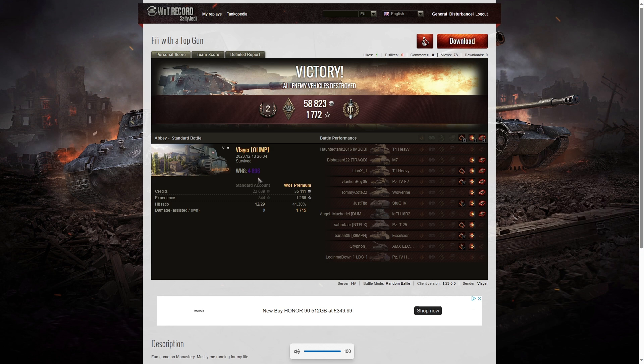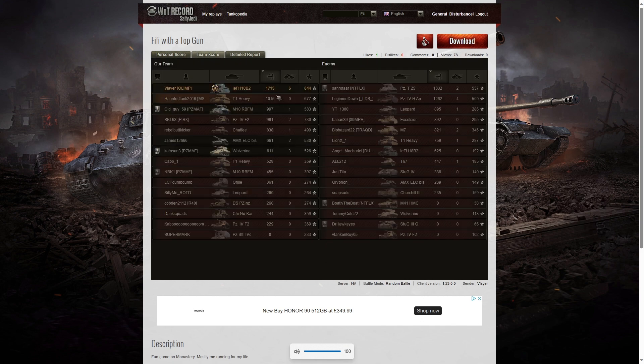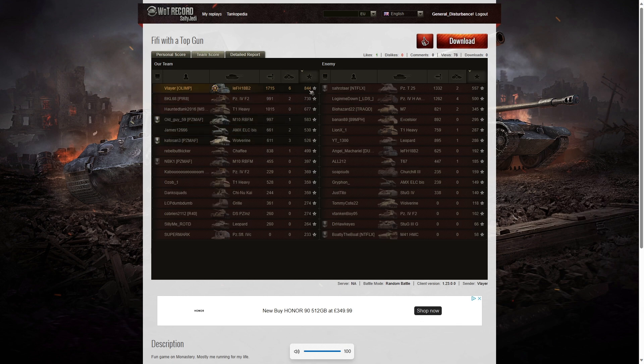4896 was the win XP. Looking at the team score: he's got the highest damage but he didn't get 20% of the enemy hit pool, which is why he didn't get the High Caliber medal. 1715 hit points of damage — second highest damage on the enemy team was the Panzer T25 with 1332, and then the Panzer Fear al-Seron Anju with 1262 hit points. For kills, Blair got six, the second highest was four kills, and three kills went to the Wolverine. For base XP, he got 844.